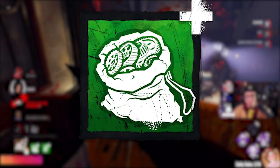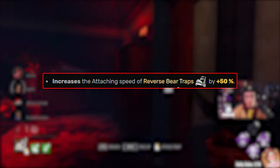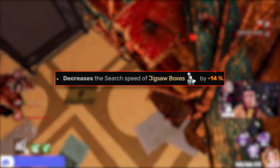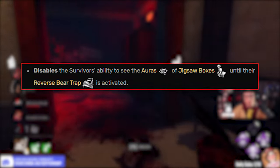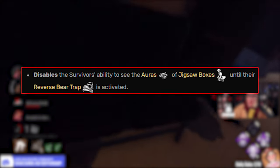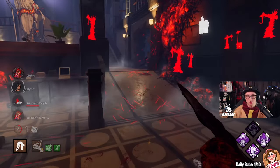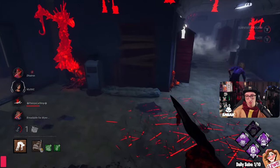The addons we're going to be playing are Bugger Gears, increasing the attachment speed of the reverse bear trap by plus 50% and decreasing the search speed of the jigsaw boxes by minus 14%. The other addon is Rule Set Number 2, which disables the survivor's ability to see the auras of the jigsaw boxes until their reverse bear trap is activated. This build is going to slow down the game and grants us the ability to make survivors panic when searching the boxes.